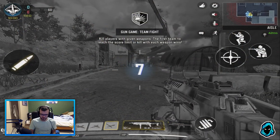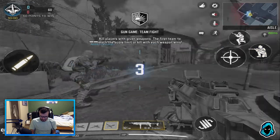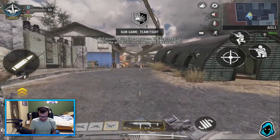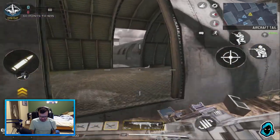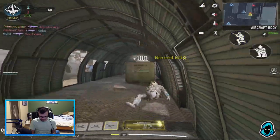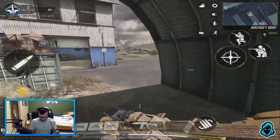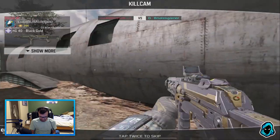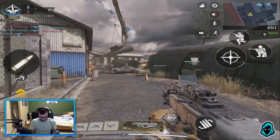All right guys, last game. We're going to be doing it in the Scrapyard. Let's freaking do it, man. Kind of curious — so now this is more of like a wide open space. We're going to get the Cordite. We're going to try to hipfire and see what the range is on that thing. Because that hipfire — I didn't miss a single shot. Here's the beautiful gun, man. Look at that running animation. Let's check this out.